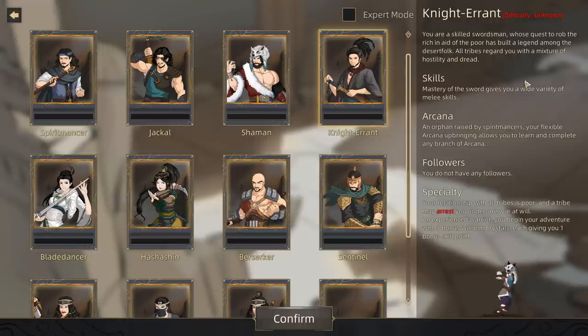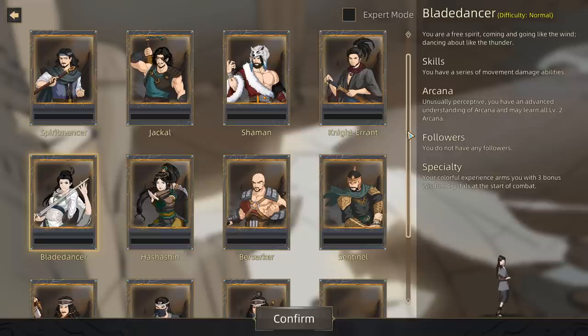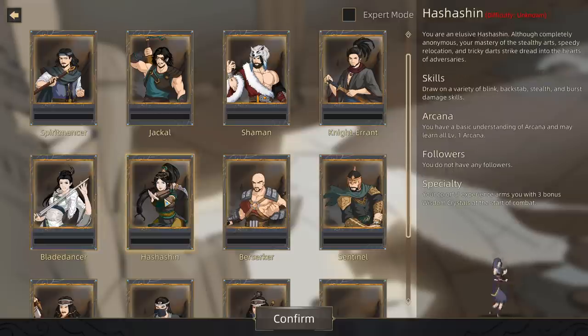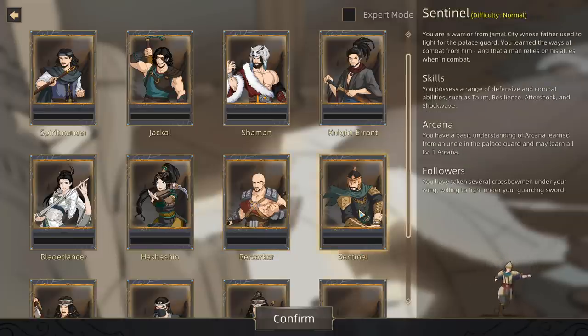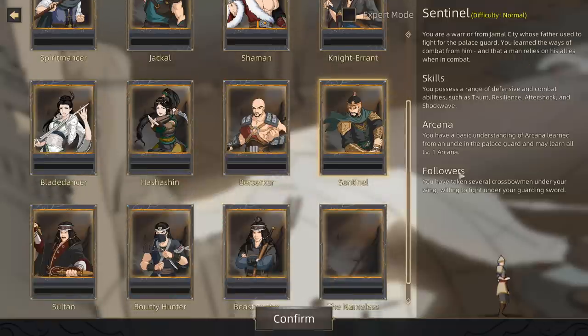We've got the Knight Errant over here, who I assume is just kind of a warrior. Apparently we can learn one branch of magic to go along with our fighting skills if we go with the Knight or the Swordsman. And we have the Blade Dancer, the Hashishin which is obviously an assassin, the Berserker, and a Sentinel who looks like a member of the Town Guard.